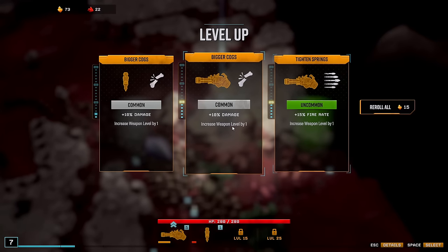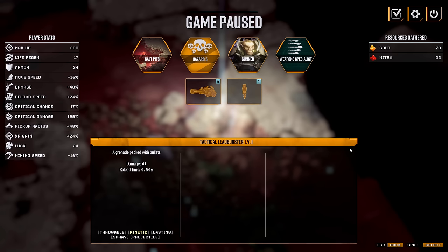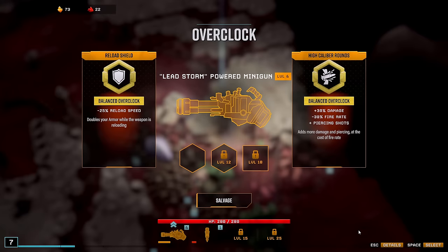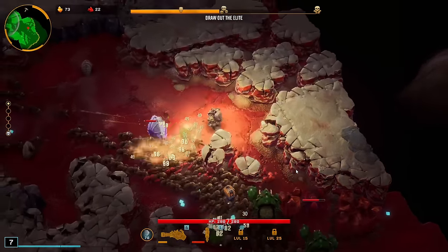Unfortunately still no re-rolls for overclocks. I wish that was a thing, maybe with either Nitra or with meta resources. Alright, we get one of the other overclocks, so maybe at level 12 we get the fire.